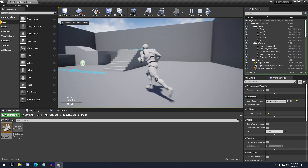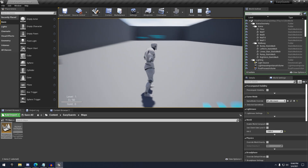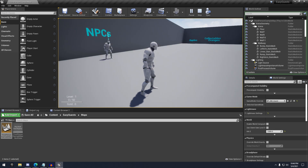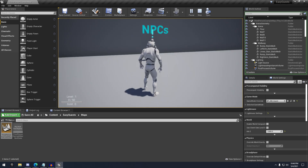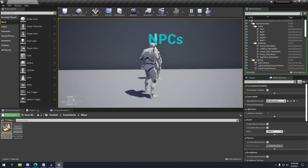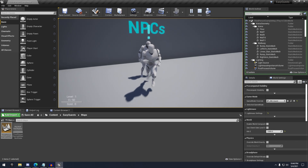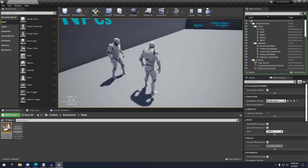Last but not least, we have the EasyQuest System, which is not on the monthly free marketplace store page but is permanently free — so you just have to search EasyQuest on the Unreal Marketplace and it will be under the permanently free collection. What this is, is a simple quest system. We have an NPC here with a quest, and you can see with the exclamation mark above their head — press E to accept. Quest has been added.